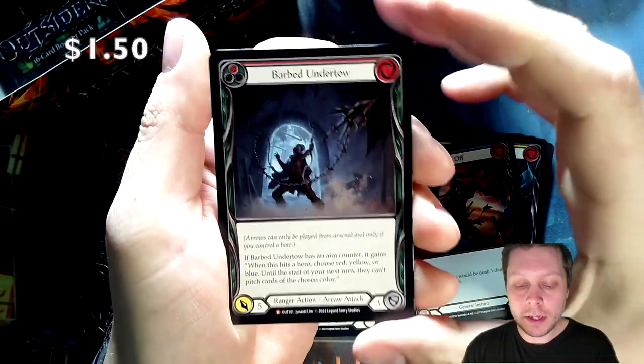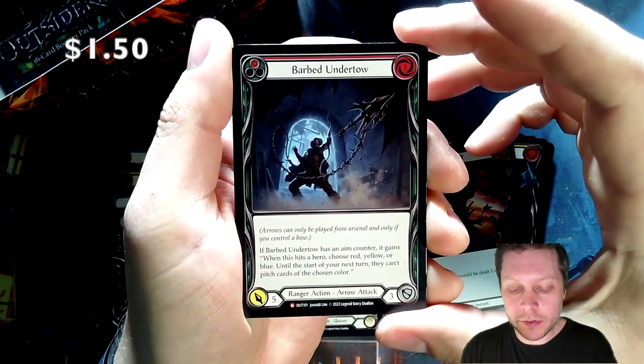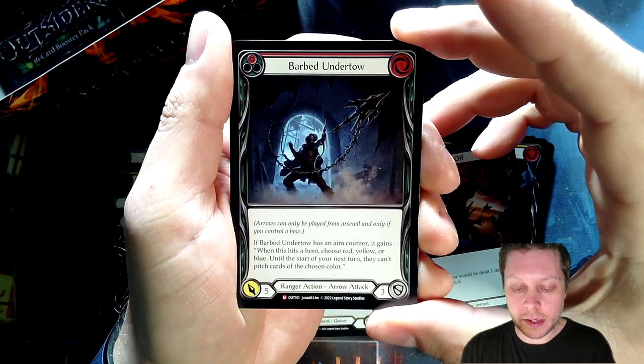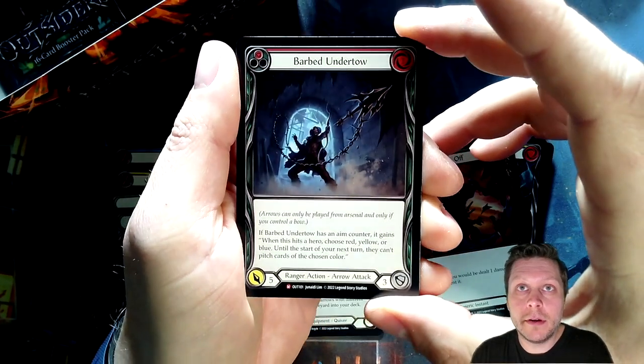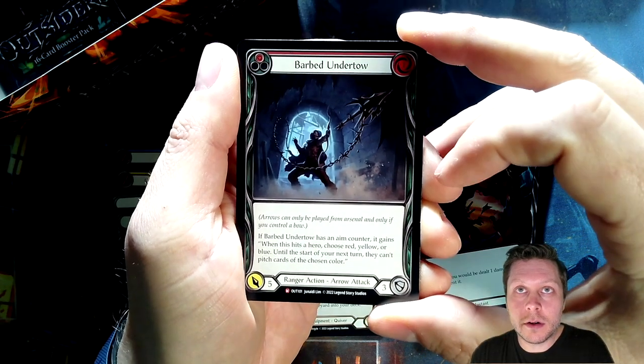Barbed Undertow. I picked this one out of draft recently — it might have been the wrong pick because there was a Lace with Blood Rod in the pack, which arguably might have been the better pick. But it's still a very cool card. I think this might only be my second one, so happy with that. Blue Bonds foil.